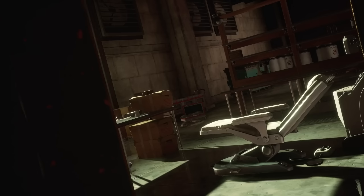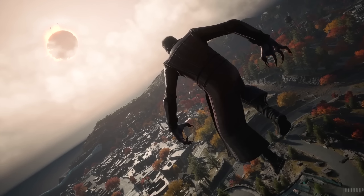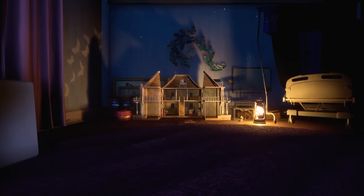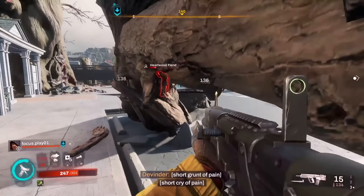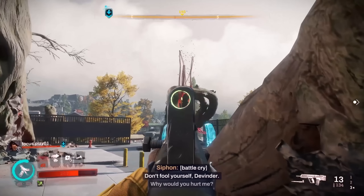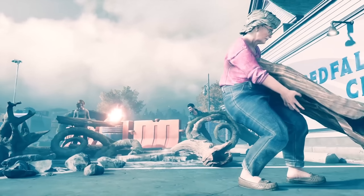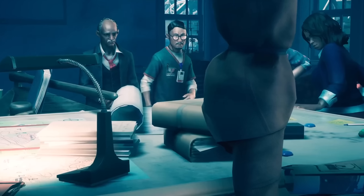Redfall is based around killing vampires, but they won't be your only enemy. You'll be up against human cultists patrolling Redfall, trying to keep their vampire masters appeased and sun-free. These enemies act as bullet fodder that can overwhelm you in numbers. Vampires themselves pose more of a challenge — regular weapons will simply down them, only for them to get back up after a short recovery, and they need UV light or a stake through the heart to be dispatched. The older the vampire, the more powerful and unique their powers are. Redfall's vampires are the product of scientific experiments gone wrong.